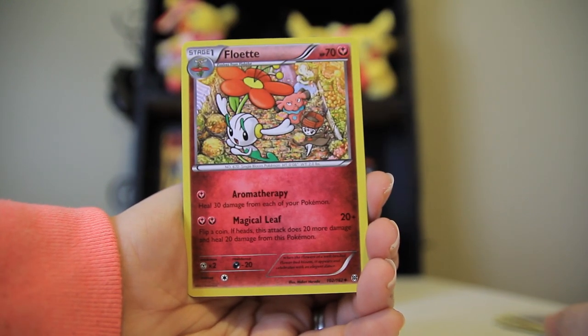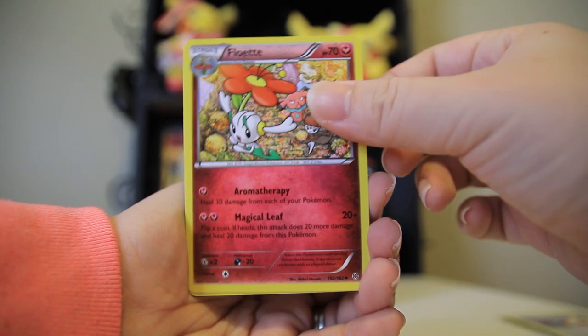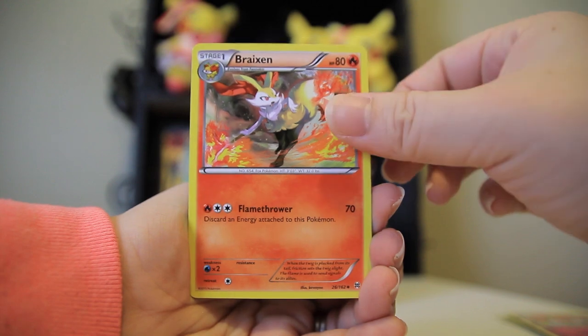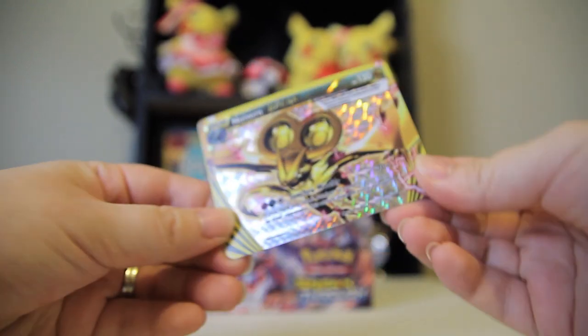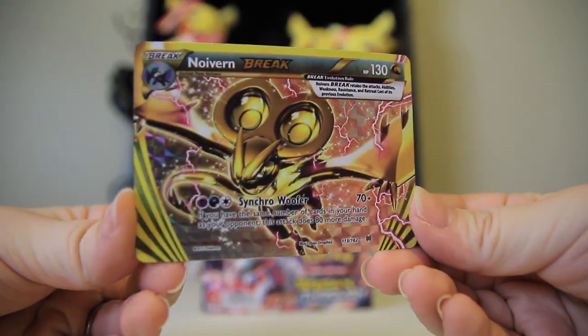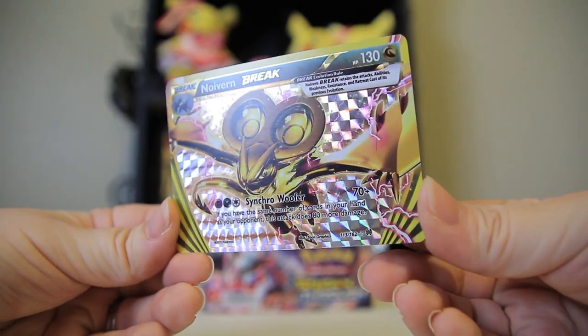Florette. Oh my gosh, look — there's a Snubbull and a Meloetta and stuff. That's a party right there. BREAK card in! Oh wait a second — wow, that's how you start. Oh my god, Noivern BREAK! So this takes the reverse slot apparently. Holy crap, look at that card. They look pretty sweet. Oh my god, it's so crazy.